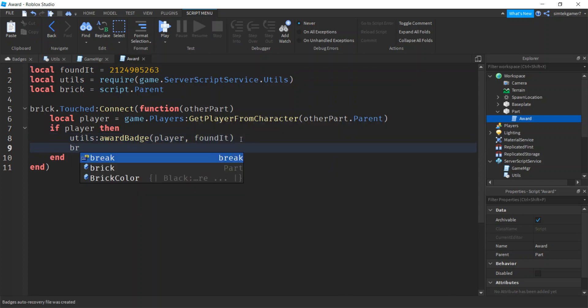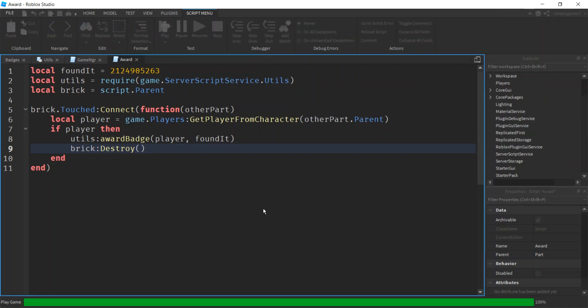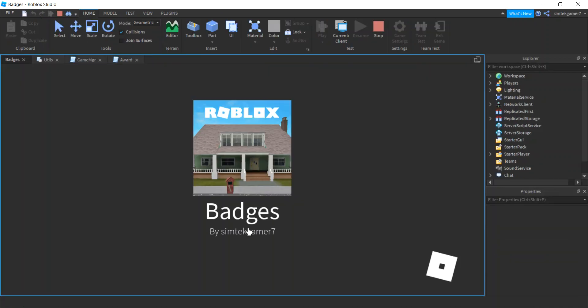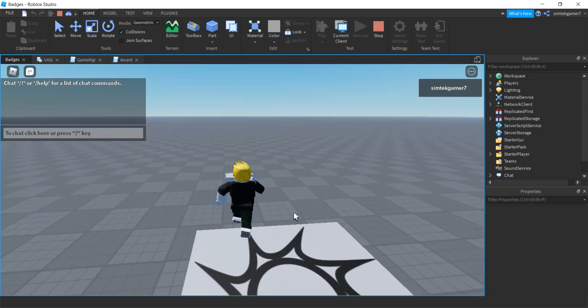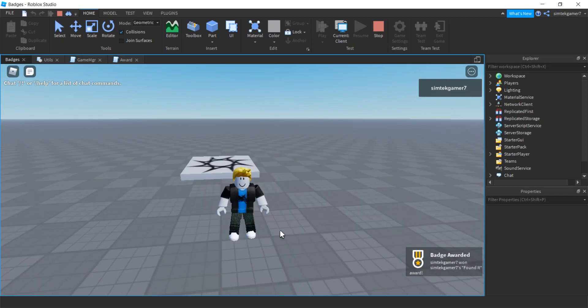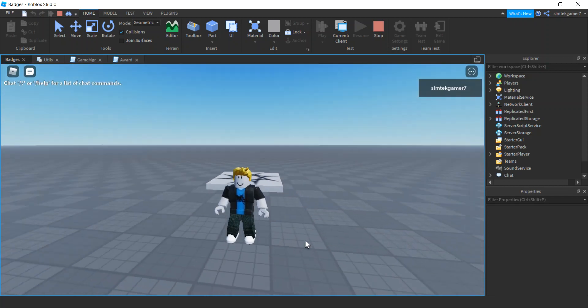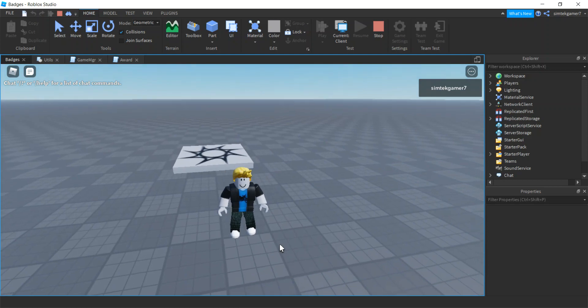Destroy the brick — you could respawn it periodically to make it a challenge to find. Testing — there's the brick, touch it — 'Found It' award appears. I got the Founded Award. Hopefully you have good luck with this and I'll see you in the next video.